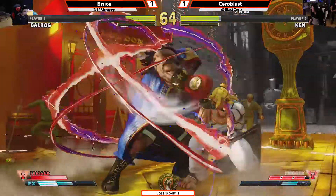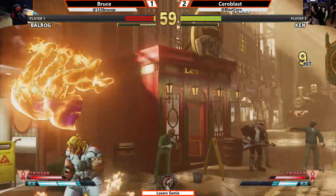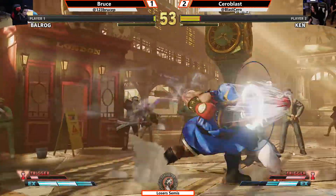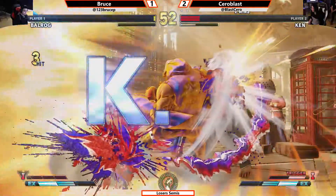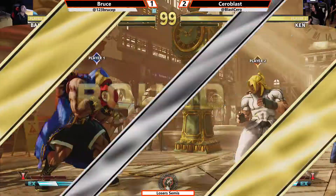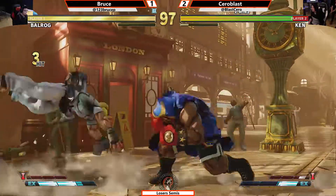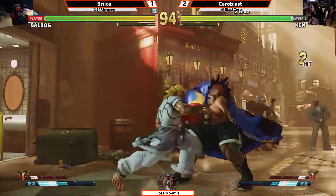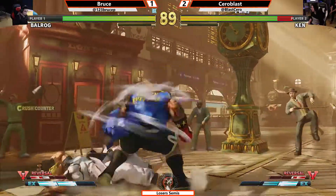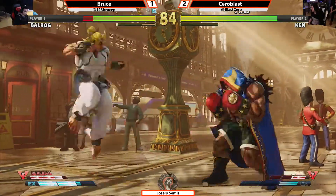Cerroblast trying to send Bruce back. Low forward — and now more big DP. Should have been EX to find the finish. Bruce might actually come back. One more touch from Cerroblast needed. Spending the V-Trigger — what a whiff punish opportunity from Cerroblast. An EX DP would have finished off Bruce in that round, but instead a regular DP — not enough. Bruce looking to stave off the match and force game number five. Cerroblast continuing to put the pressure. Wake-up EX DP, nicely done on the side of Cerroblast.